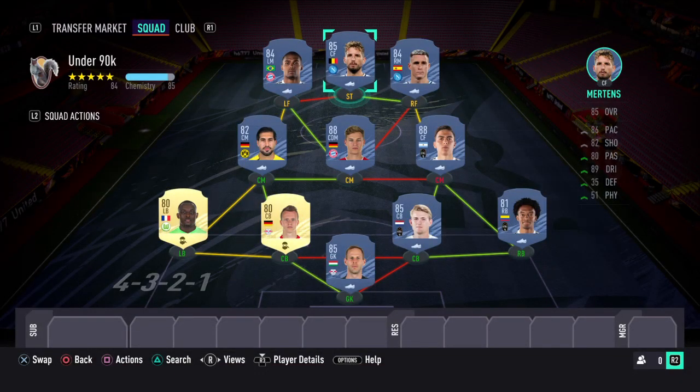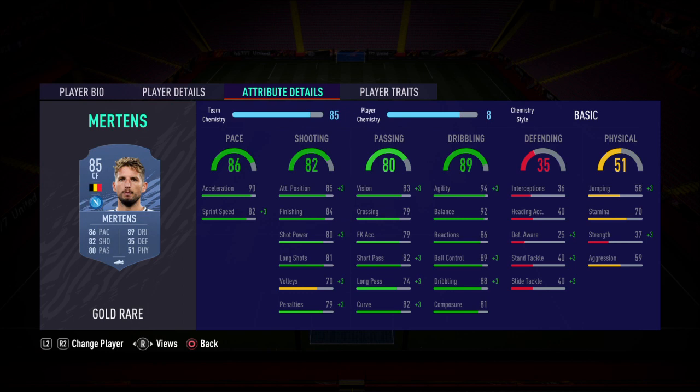Next to him, as Dybala's partner up front in the 4-4-2, it's Mertens. Maybe put a Hunter or a Finisher on him — pace will be boosted to well over 90 with a Hunter. Finishing is excellent even without any chem style, and passing is good too, so his link-up play with Dybala is going to be excellent. Dribbling is good as well. Physical isn't great, but he's going to cause absolute havoc to opponents' defences.